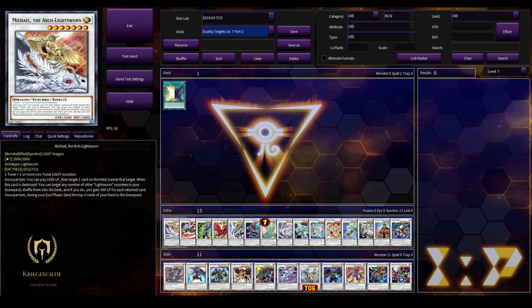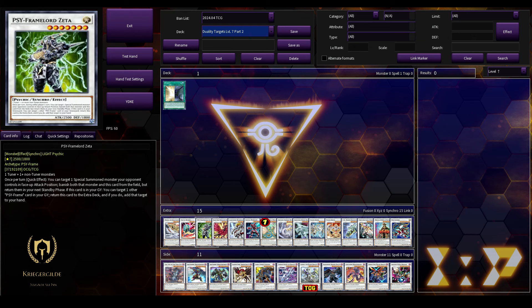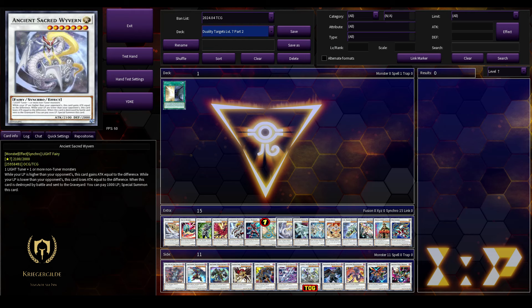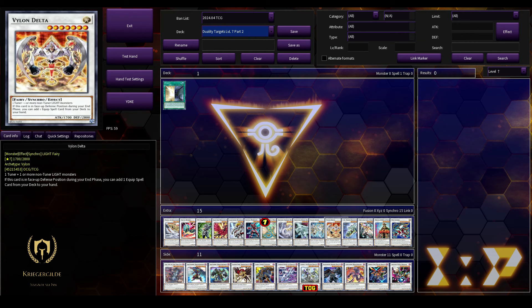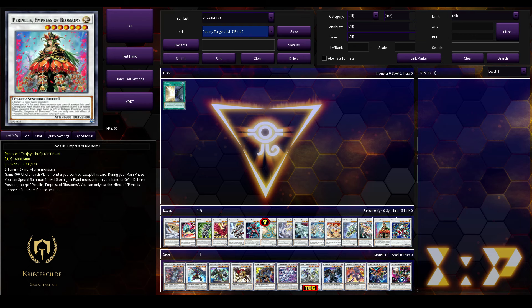Part 2 for level 7: Michael the Archlight Swan — it's easily available to Synchro Summon this one, but it can be done via Duality. Voltic Beacon. Psy Framelit Setter. The Black Rose Moonlight Dragon can be easily cheated out. Lightning Warrior. Signal Warrior. Ancient Fairy Dragon can be Special Summoned via Duality — and it has all its effects since it does not have to be Synchro Summoned. So if you have Red Eyes, for example, tribute Red Eyes with Duality and cheat out the Ancient Fairy Dragon. Ancient Sacred Riven, the Shooting Razor Dragon, Vylon Sigma, Vylon Delta. Ever Dawn Dragster can also be Special Summoned. Fortune Lady Everi. Perialis, Empress of Blossoms.